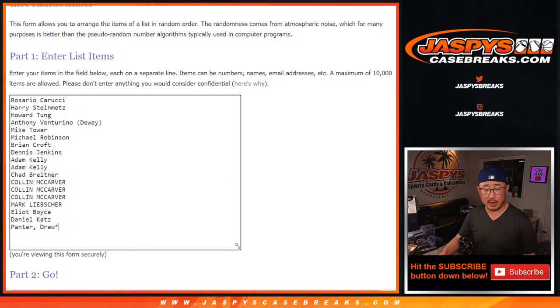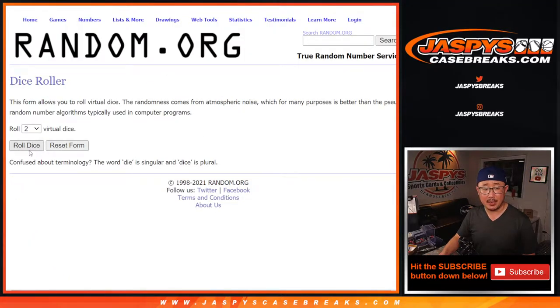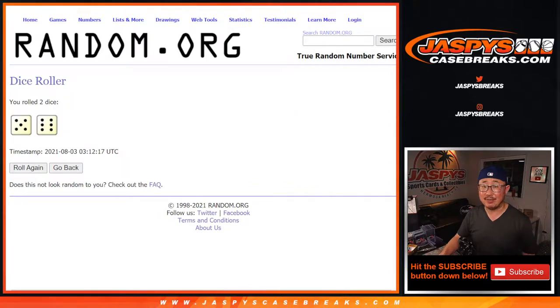Big thanks to this group of people for giving this a shot. I don't think I've seen this before. There are the letters right there. Let's roll it — let's randomize it. Five and a six —